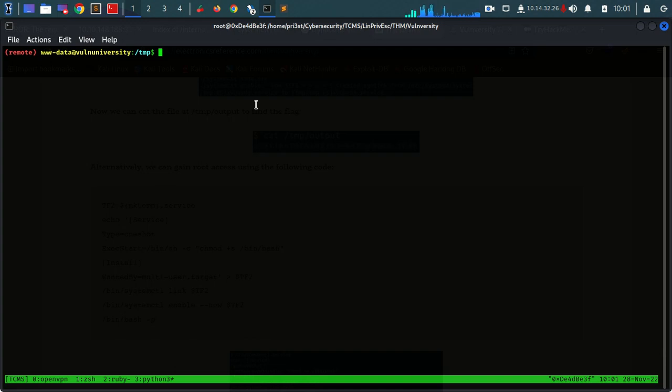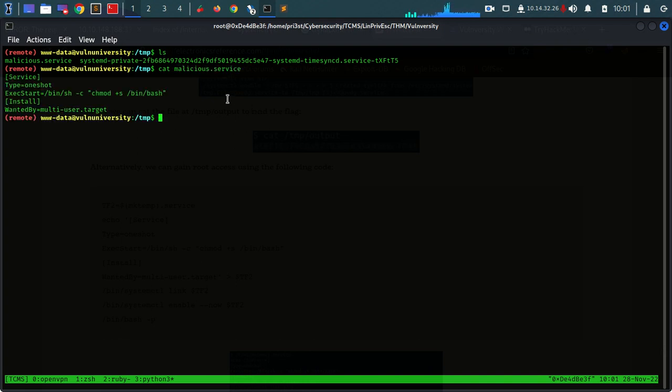Okay we're back. After some research we've found out what's wrong - it seems that our command was wrong, there were some quotations missing. So let's see what we have done here. It's as we mentioned, a service with the OneShot type. But this time we're going to use sh to execute a command to change and set the SUID on /bin/bash.